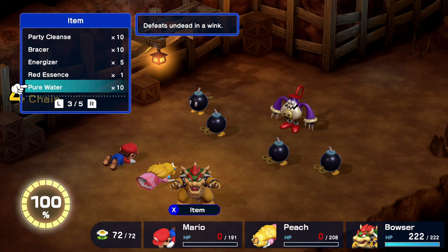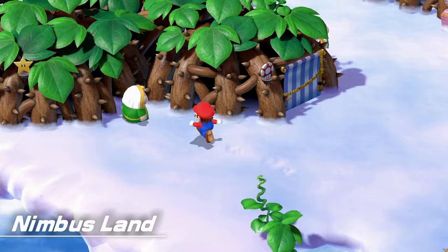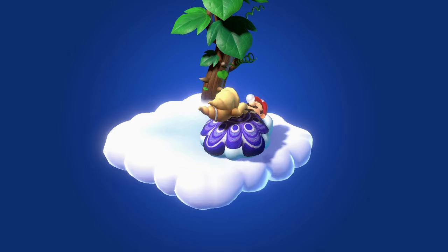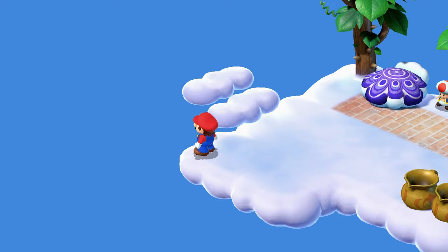Finally, if you want to be extra cautious, you can prepare yourself with some red essence that can make you invincible for free turns by staying at the Nimbus Inn and paying for the dream cushion. After a couple of good nights of sleep, you will trigger an event where Mario has a nightmare about Todd. If you speak to him after waking up, he'll give you a red essence every time — that makes 60 coins per red essence, which if you ask me, it's a great deal.